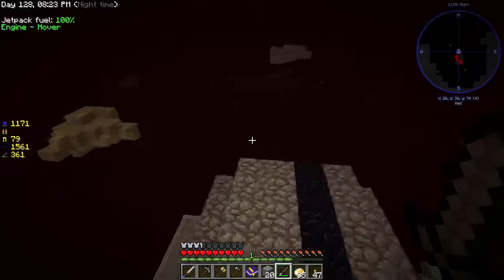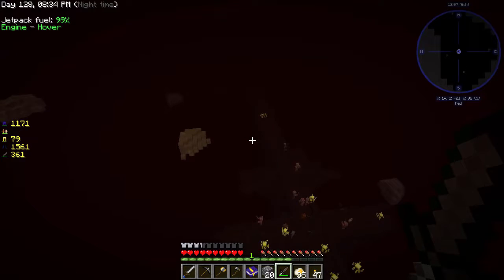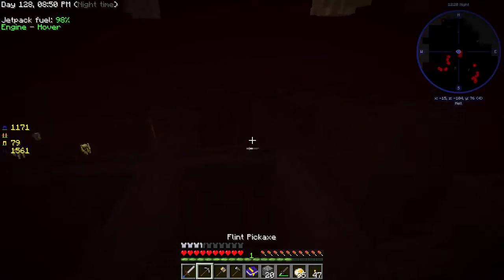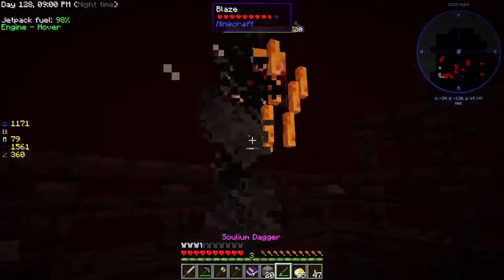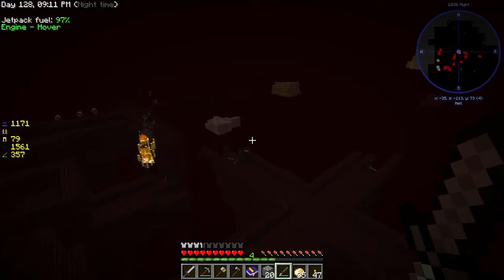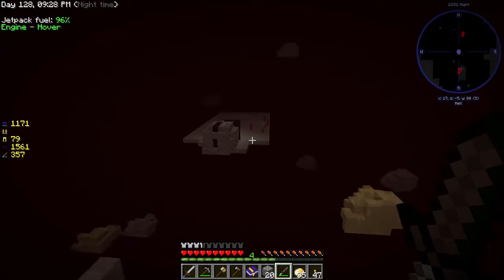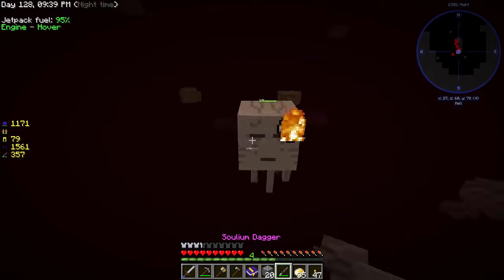We can use our dagger to try to get some mob chunks — not sure yet, but let's just go along. There should be a blaze spawner right there. Let's grab this one. It does spawn some blazes. I don't really want to fight blazes or pigmen if I can help it, and those creepers are really bad for our health.